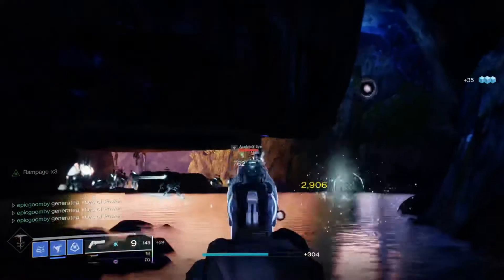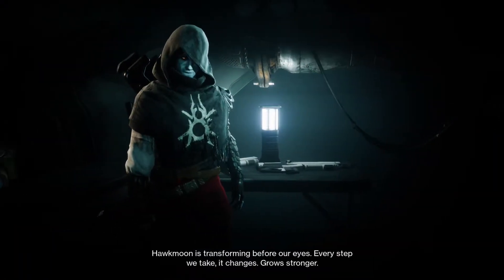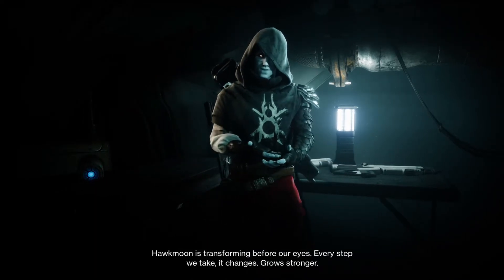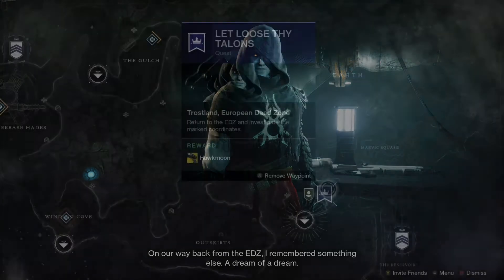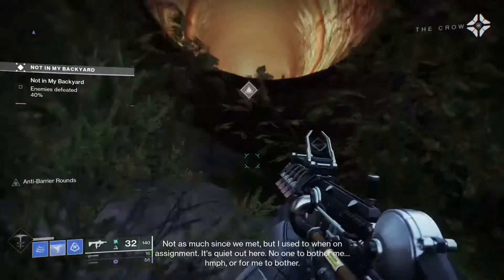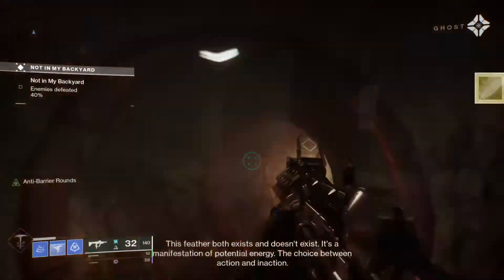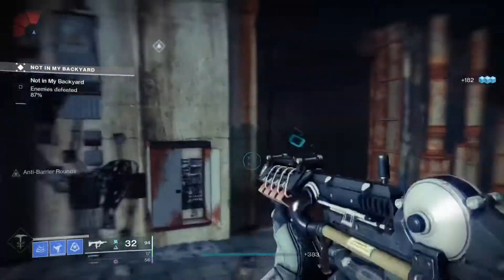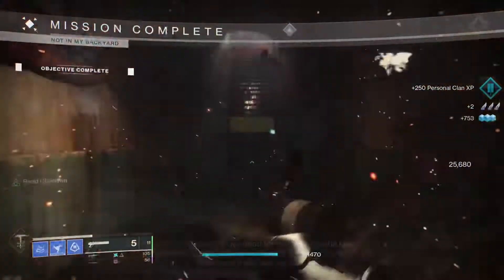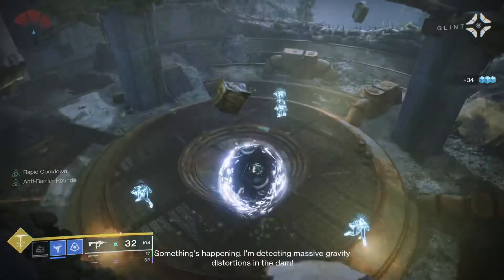After collecting all 50 orbs, you will then go back to the Crow again to talk to him, where he will discuss more dreams he's been having of the EDZ. After which you'll have to go and complete another mission in the EDZ. This mission has some interesting back areas that Bungie added, including some more paracausal feathers that you have to pick up. These are pointed out with waypoints though, so they're super easy — you can't miss them. After this mission, you guessed it, you have to go talk to the Crow.